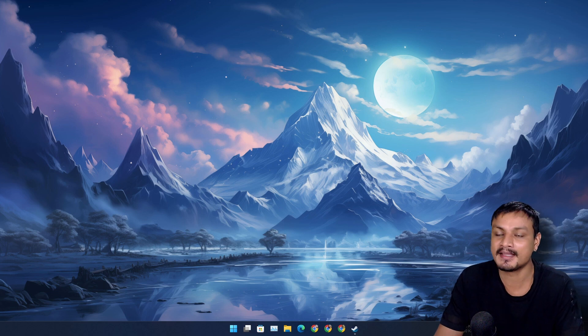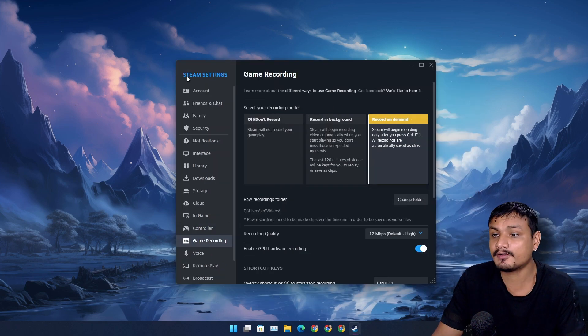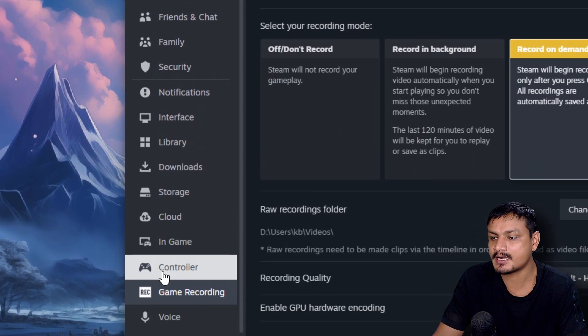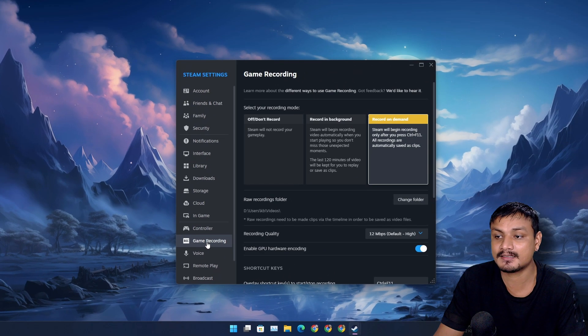Steam can now record your gameplay and it's actually pretty good compared to other similar tools for recording games. If you go to the Steam settings, you should see a new option called Game Recording — this is the feature which will record your gameplay.